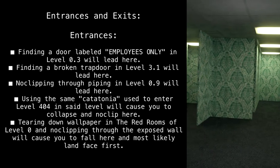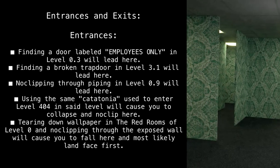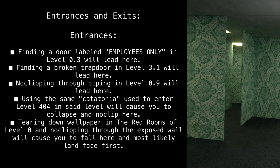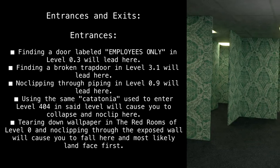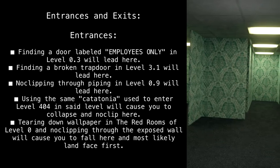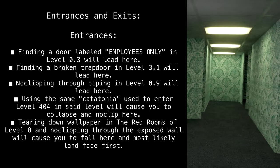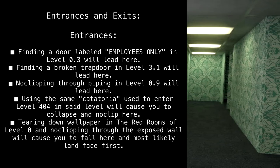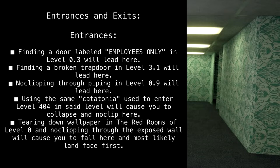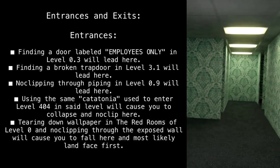Entrances and Exits. Entrances: Finding a door labeled 'Employees Only' in Level 0.3 will lead here. Finding a broken trap door in Level 3.1 will lead here. No-clipping through piping in Level 0.9 will lead here. Using the same Catatonia to enter Level 404 in said level will cause you to collapse and no-clip here. Tearing down wallpaper in the red rooms of Level 0 and no-clipping through the exposed wall will cause you to fall here and most likely land face first.